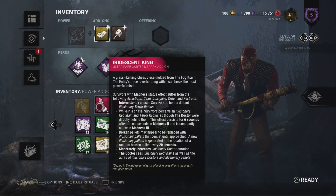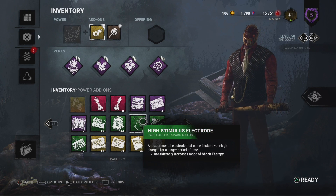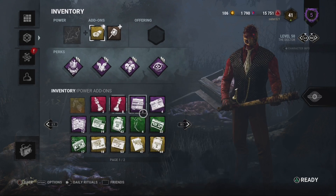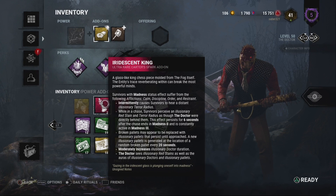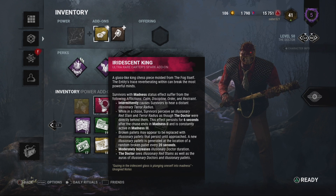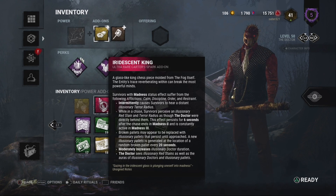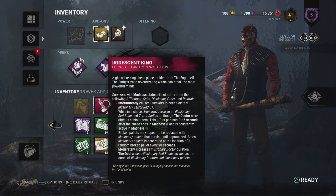You throw on Iridescent King and a high-intensity Electrode, and electrocute everybody to the point where they can't even work on gens. He slows the game down naturally with his ability, so you don't even have to run Ruin because of how good Iridescent King and Electrode are. Look at what Iridescent King does — it does everything the Doctor can do with other add-ons. That is the epitome of what a red add-on should do.